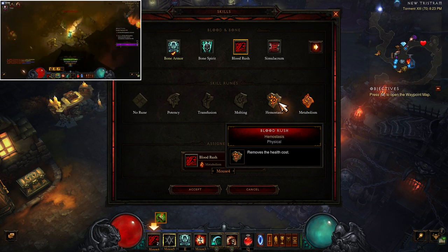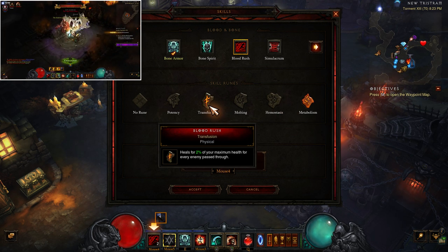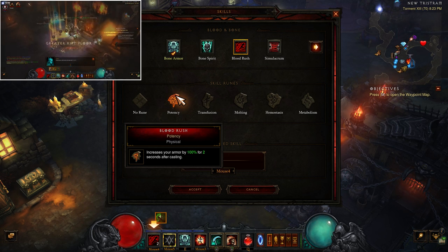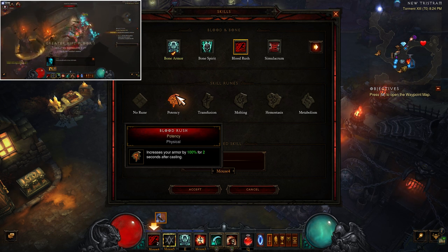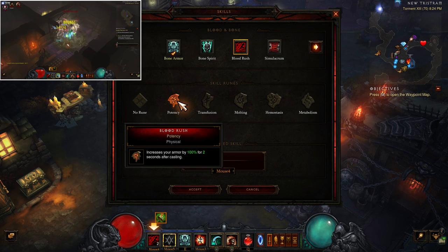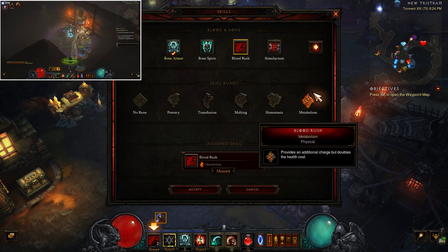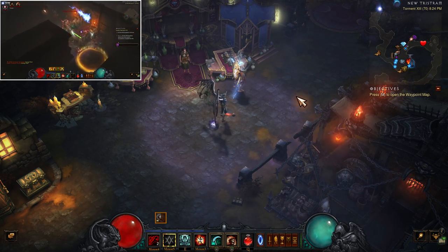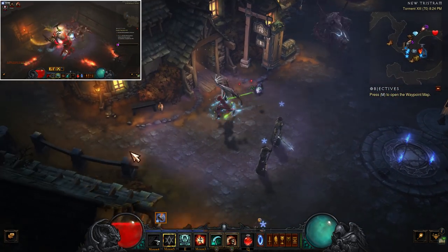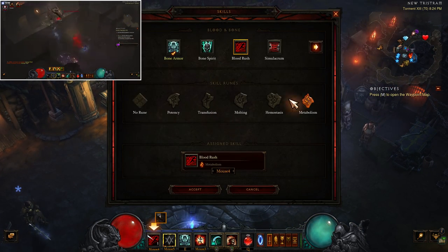Hemostasis is a good option because it removes your Essence cost and gives extra armor — under normal circumstances it's a great rune for this and not a bad choice at all. I honestly just don't find that I need it most of the time. I tend to stick with Metabolism simply because of the way I'm using it — if I hit a situation where I need that extra charge, that's when it comes in handy for me. But again, it's negotiable, whatever you feel comfortable with.